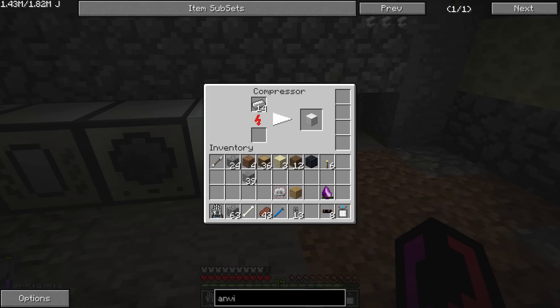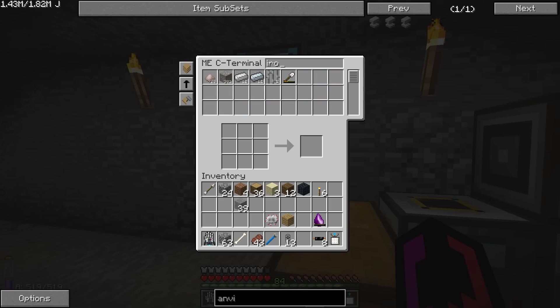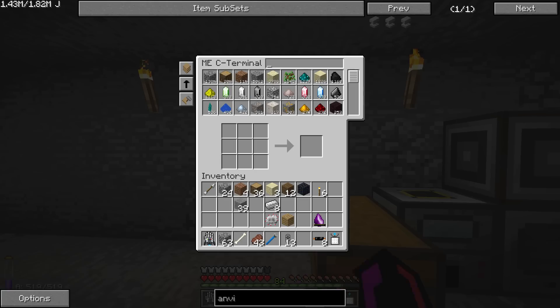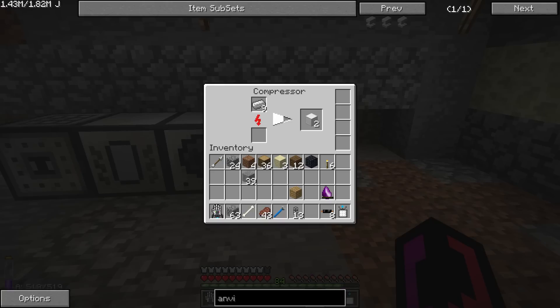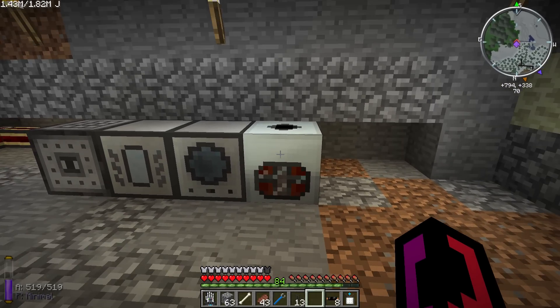For some things like the blaze, this might be a better option. And there are going to be other things that we need to make blocks of, so having the compressor is not a bad thing. I don't really want to focus too much on Industrial Craft, but there are going to be some things that we need.